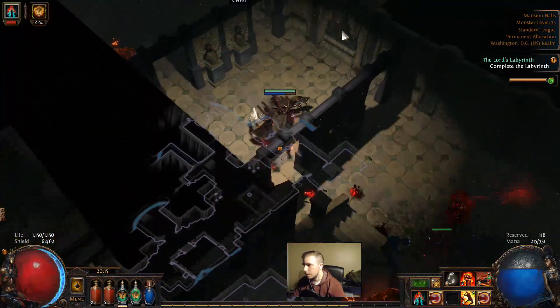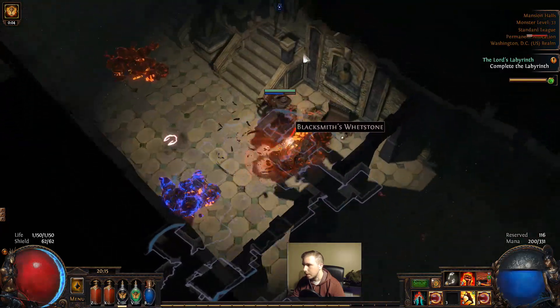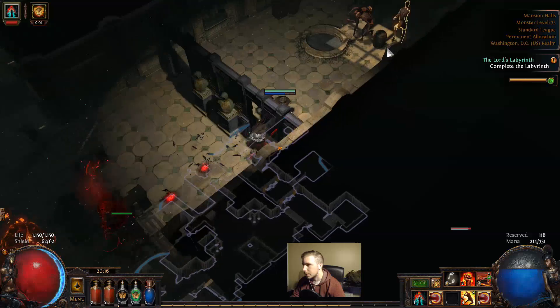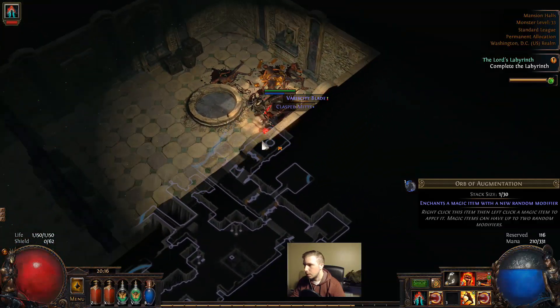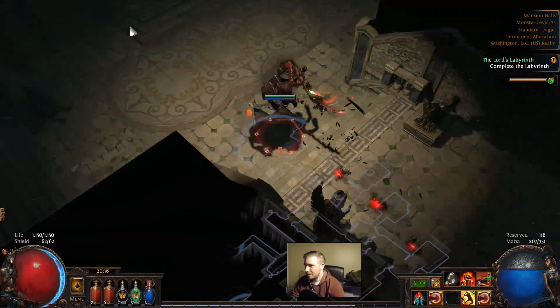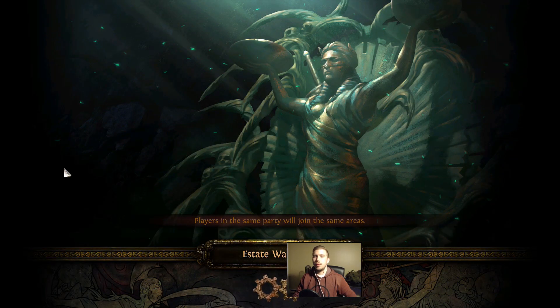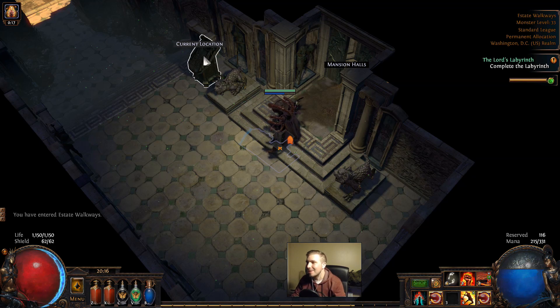This is where the Labyrinth gets annoying - when there's just a lot of dead ends. Yeah, it's in the top right, but there's so many top rights. This is when you kind of just kill everything out of frustration. What a nightmare. If I die this time around, we'll wait. We will 100% wait until we're done with Act 4, and then we'll come back. Make sure my resistances are capped.